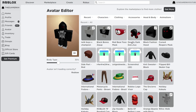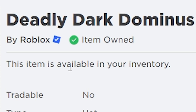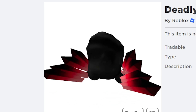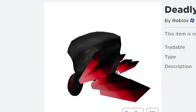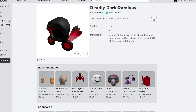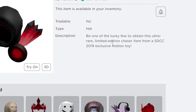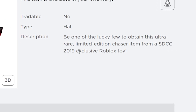Let's check out the Deadly Dark Dominus. It's actually by Roblox, and the item is already available in my inventory as a free item — I didn't use any single Robux to get it. It's a hat accessory, and the description says: 'Be one of the lucky few to obtain this ultra-rare limited edition item from a CDCC 2019 exclusive Roblox toy.'